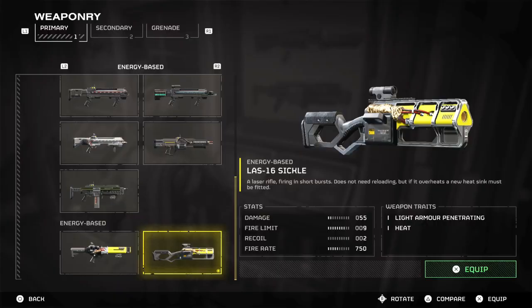For weapons, we are limited in what laser weaponry we can use, as the primary slot only has three options to pick. I have chosen the LAS-16 Sickle for the primary, as it deals effectively well against both automatons and bugs on whatever difficulty I play on. Its good damage paired with effective range allows us to engage at a smart distance, while also providing good accuracy to pin down enemies' weak points. It's the best all-rounder primary to use currently and will survive even the worst situation thrown at you.